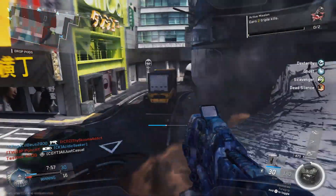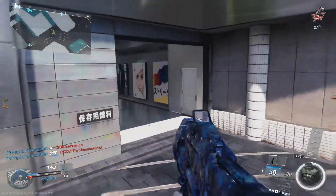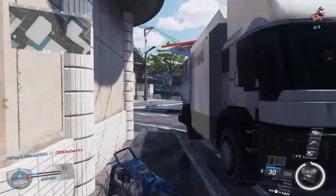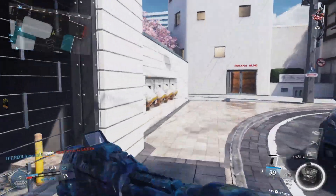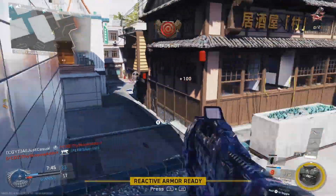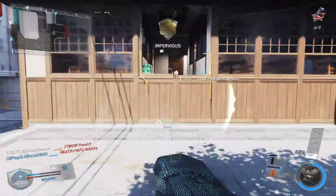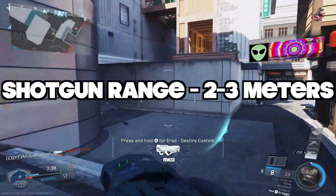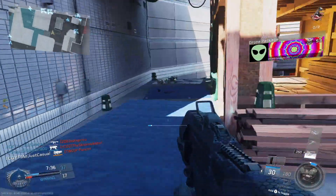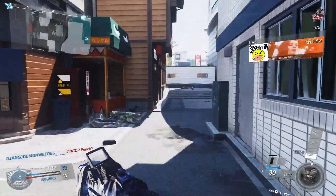Throughout this entire gameplay you're going to notice that I next to never use the shotgun. There are a few occasions where I do, but I completely forget it's there because it's that bad. The shotgun spread on this is actually pretty intense — kind of ridiculous, especially for a shotgun. It has no range, little to no damage, a small ammo capacity, and it shoots really fast. That's the formula for a really bad shotgun.